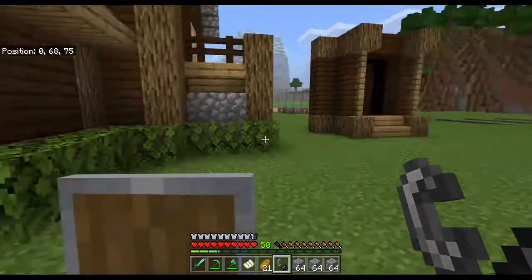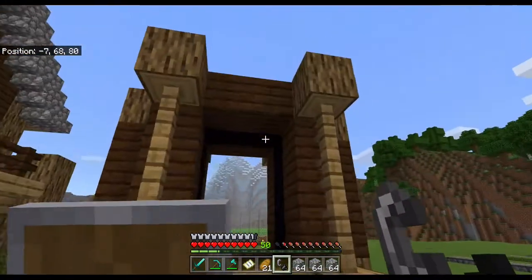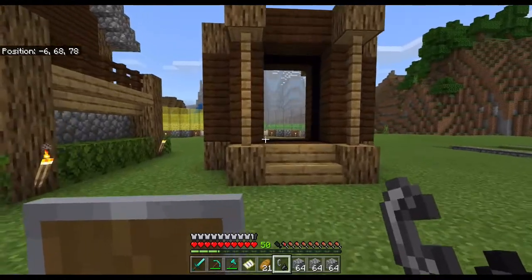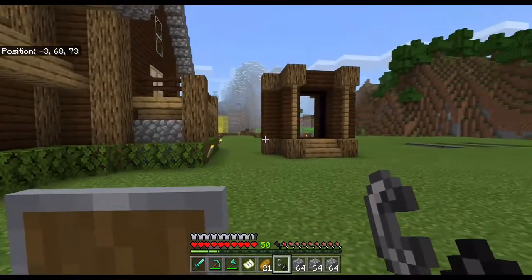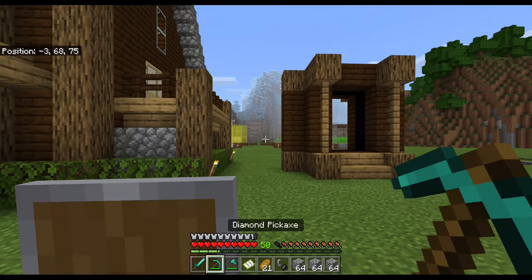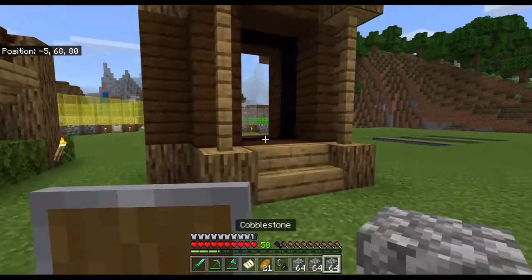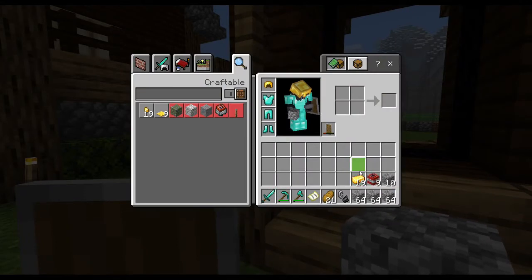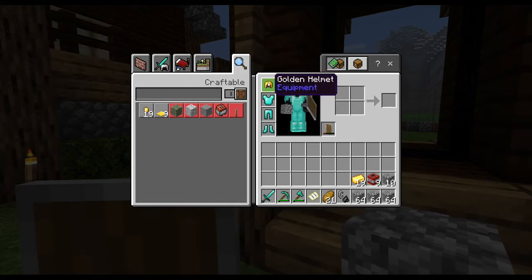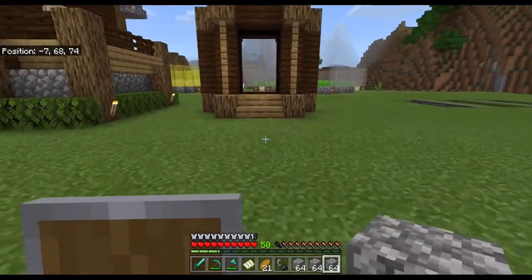Okay guys, so I finished building my nether portal. This is it. I don't think it's a bad position next to the house — it's fancy enough given the theme. I've taken everything necessary with me: diamond sword, pickaxe, axe, a map, bread, flint and shield, portal blocks in case of trouble, some gold to barter with the piglins, and some TNT — I'll explain why. The reason I'm wearing a gold helmet is because piglins don't attack you if you are wearing anything made of gold.